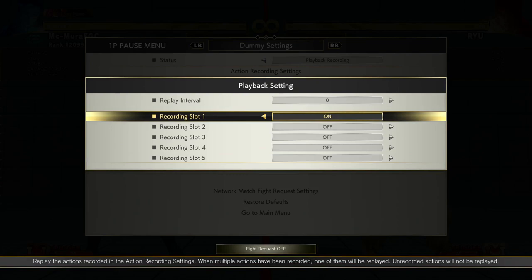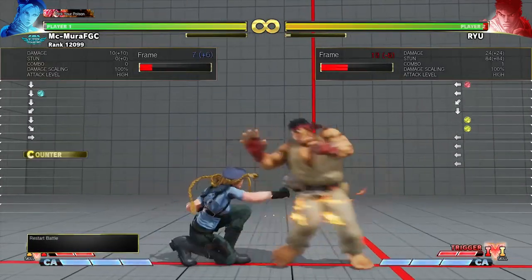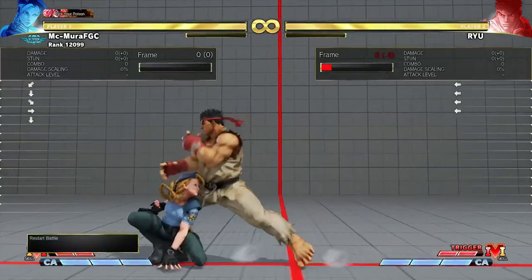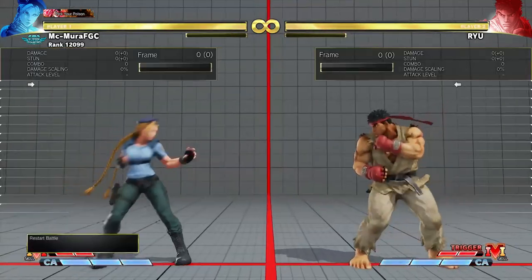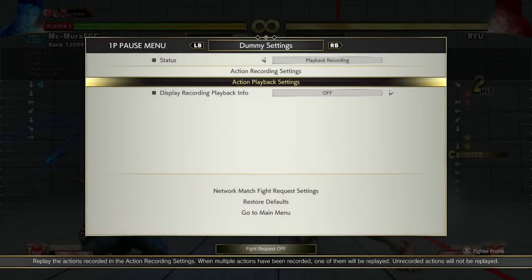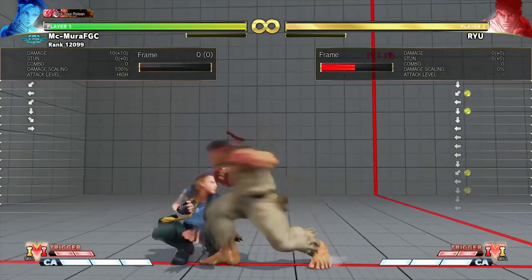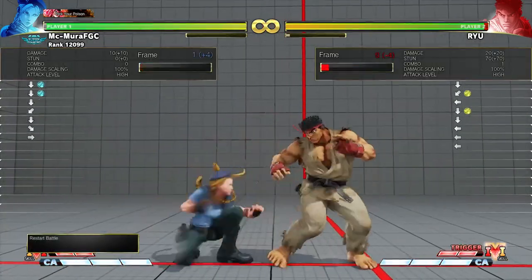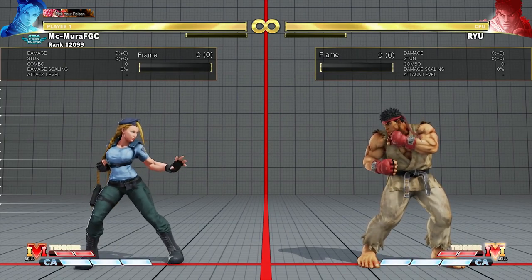Another defensive option is mashing a three-frame normal or a button in general. For example, Ryu's standing medium punch twice into a fireball is only plus one on block, so mashing a three-frame is good for challenging block strings you think are fake. However, this gets beaten by tight frame traps — if your opponent does a tight string and you try to mash, you'll get counter-hit. So you have to be mindful of what you're mashing a three-frame against.